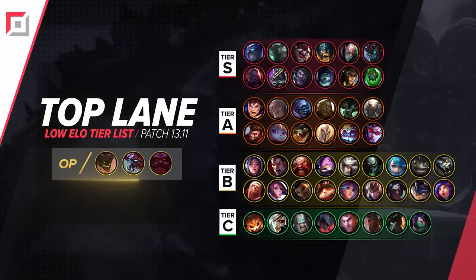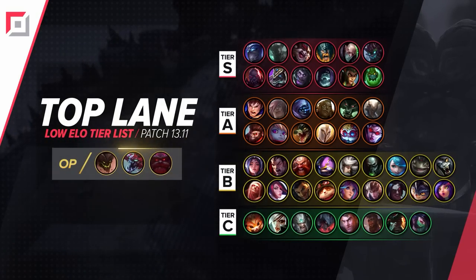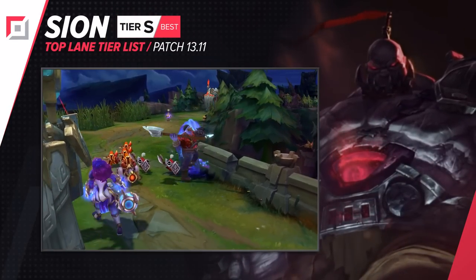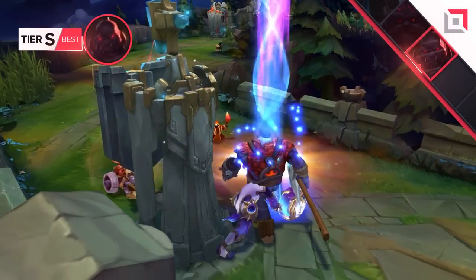First let's take a look at our placements and check if you can spot your main. Now let's move over to our first highlighted champion. Scion has unparalleled prowess as a weak side champion. His game presence is terrifying and believe it or not his power just grows even after he has been killed.